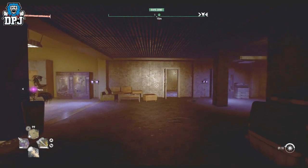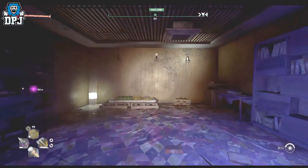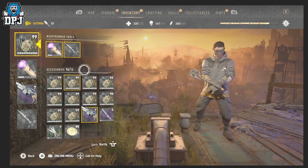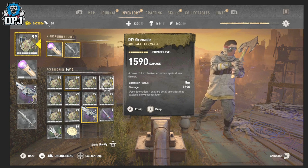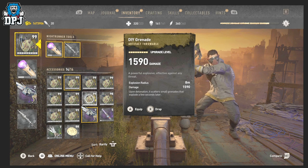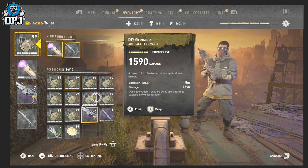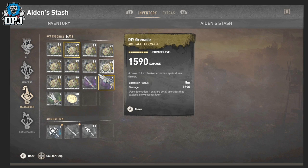The solo duplication glitch is a little different and is limited to stackable items. It also requires you to be near a stash. You need the item you want to dupe in two stacks — one stack must be exactly 98 and the other stack needs to be anything over 10. For example, with artifact grenades: if you have a stack of 99, just drop one to make it 98. Then put that stack of 98 into your stash.